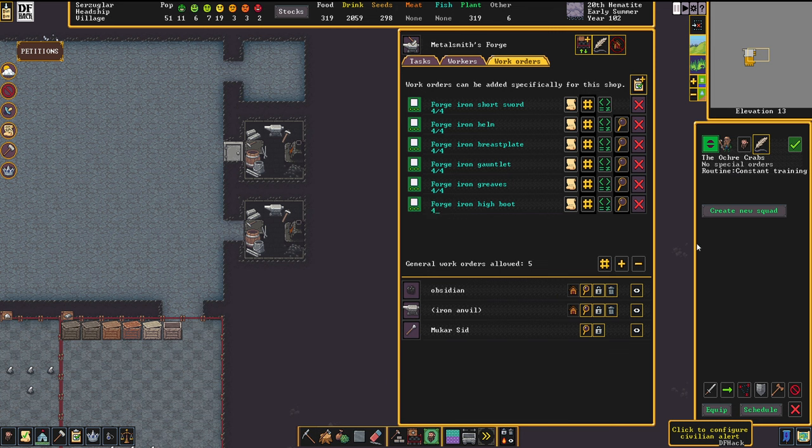At this point you need to wait until the gear has been manufactured. Bit by bit these slots will fill up and then you'll have your squad geared out. As soon as there are more than two or three people in your squad, they'll start sparring in the barracks and training will begin. If you keep up constant training, you'll have them legendary in about a year. They grow stronger really, really quickly this way.